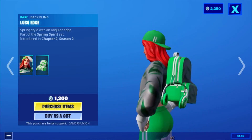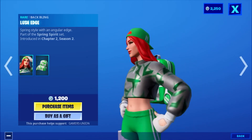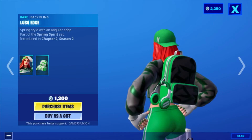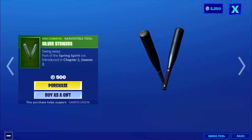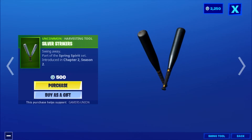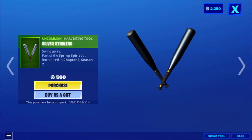Then we have the back bling Lush Edge — 'Spring stylish with an angular edge' — part of the Spring Spirit set, introduced in Chapter 2 Season 2. Then we have the harvesting tool Silver Striker — 'Swing away' — part of the Spring Spirit set, introduced in Chapter 2 Season 2, 500 V-Bucks.